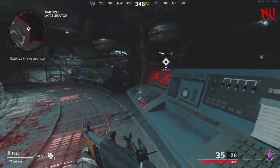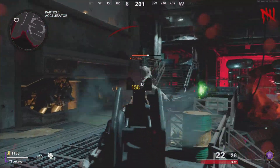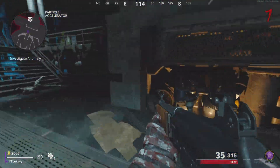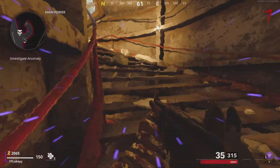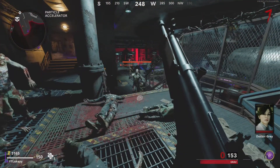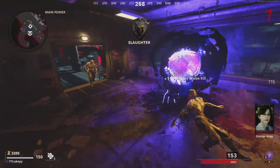For this method I would recommend doing it on Die Maschine, but you can do it on any map. The first thing you want to do on Die Maschine is turn on the power. If you haven't played it before or if you are new to zombies, go ahead and just follow the objectives on the map. Once you have turned on the power, there will be a portal that spawns in the power room. Go ahead and enter that portal and then follow the objectives again to turn on Pack-a-Punch.